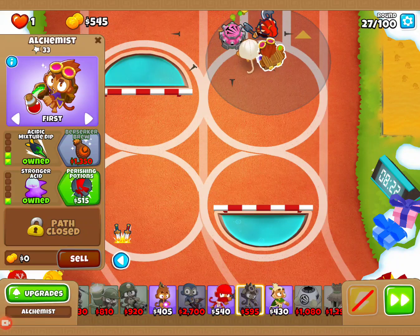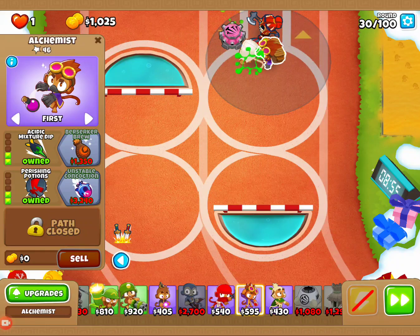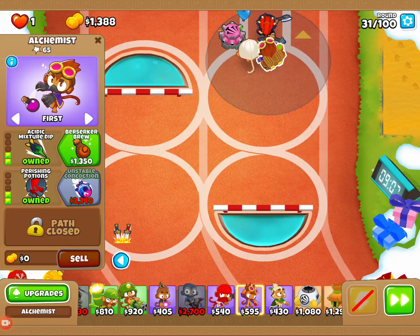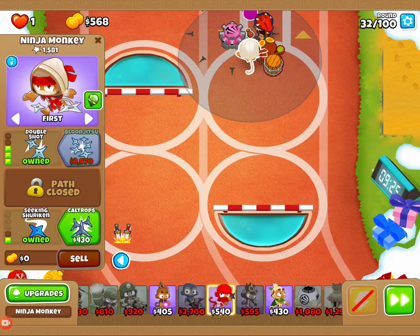Perishing potions coming up, then Berserker Brew. Once we get our Berserker Brew, we will shift back over to our ninja and head up to our 4-0-1. Almost there. Back to the ninja. So around round 35, we should be able to get it up there.